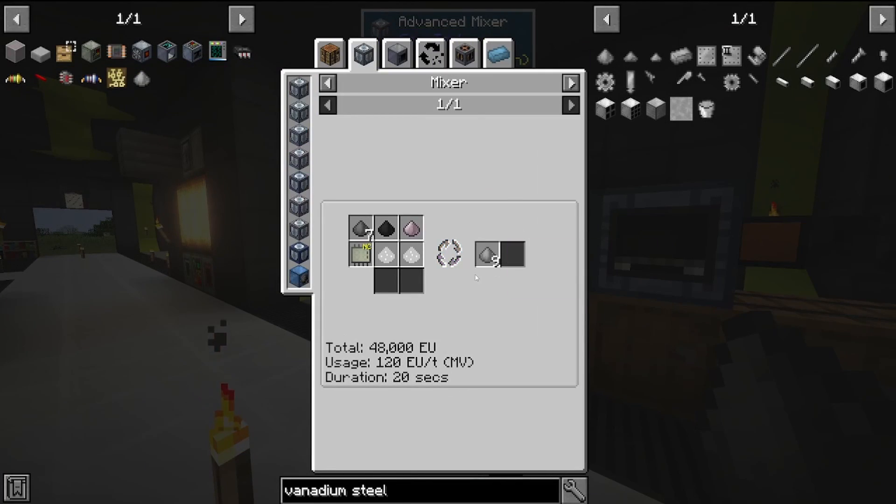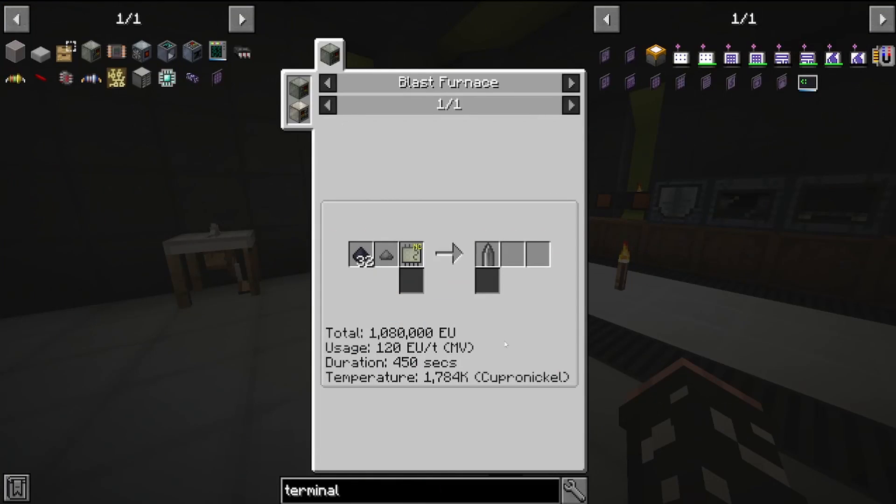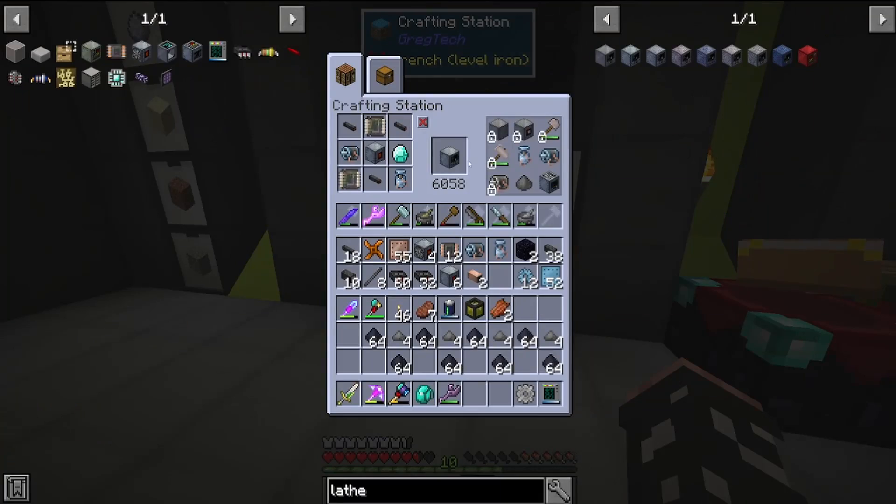Then we'll start crafting the saw. This requires some vanadium steel, which we'll use our mixer for. Here we'll just take a look at the silicon ball that's going to be useful for all of our circuit progression.